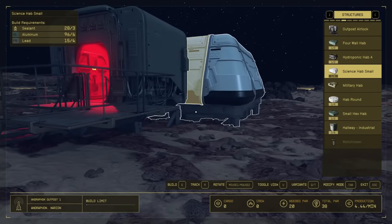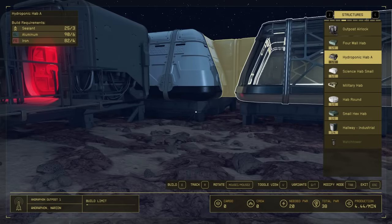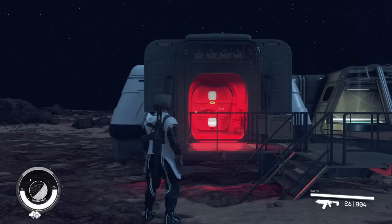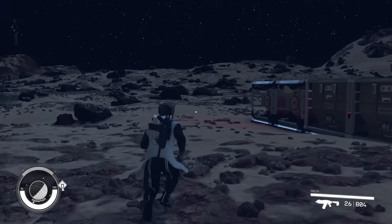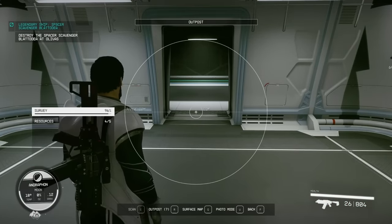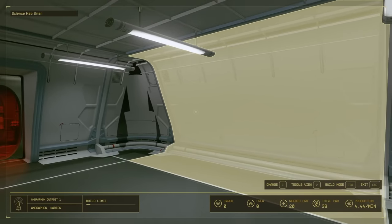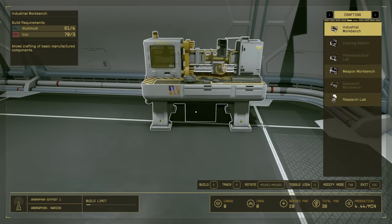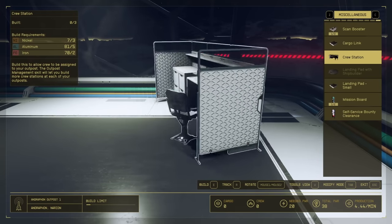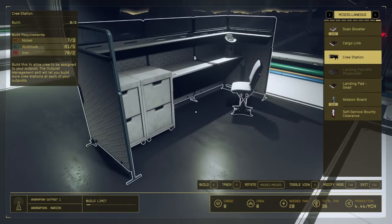We're going to build an airlock, and from there you can build it out however you want. I'm going to place the science hab smalls in here, and then we can link that to maybe a hydroponic hab because it's got some windows. Depending on whether the planet you're on is habitable or not, you might not need an airlock — but we definitely need one here. Once inside, you can use your scanner and hit the build mode by pressing R again. This will allow you to build inside — you can put down workbenches, weapon workbenches, research labs, defenses, decorations, and crew stations.